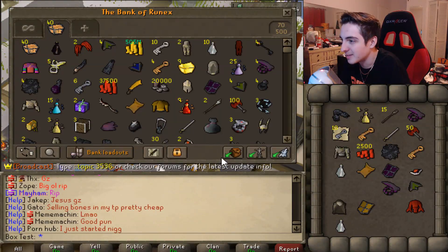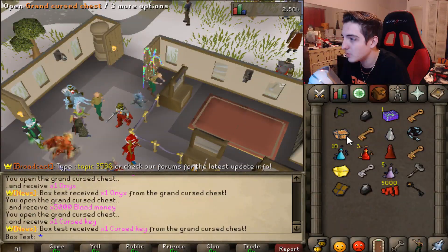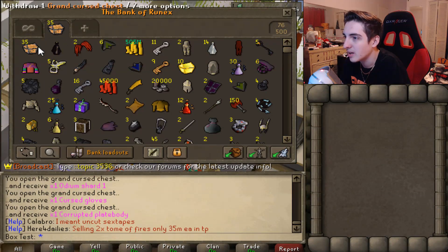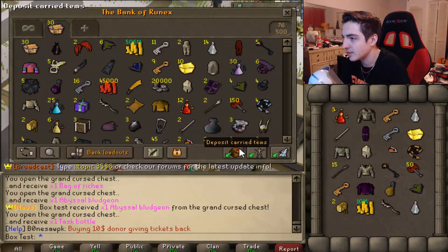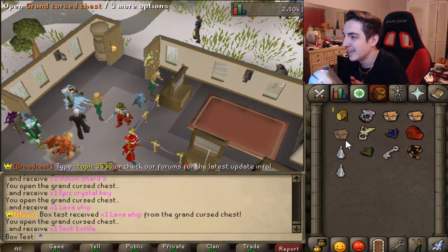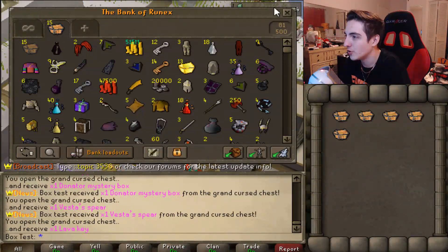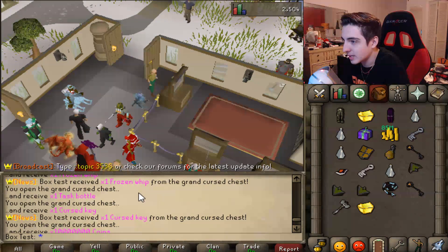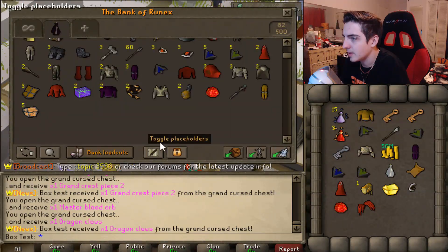Oh, someone else is opening some things too. Oh my goodness boys, look at all these items from just that many boxes. He gave me way too many to show you guys. Oh my God, look at that — we have 10 bonus chests. We got so many mystery boxes in here, I can't even open all those. Got an Abyssal Bludgeon from that one. Man, how crazy would it be if I could keep these items — I would be the richest in game. It's a $150 donation to actually get this chest, and I'm opening a hundred of these. Frozen Whip — we got a Frozen Whip from that one. Cursed Key again — we got a lot of cursed keys from these.